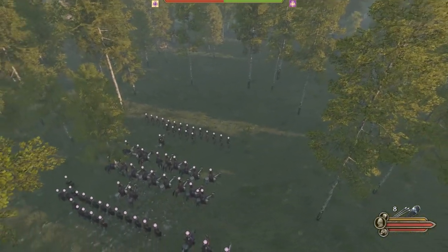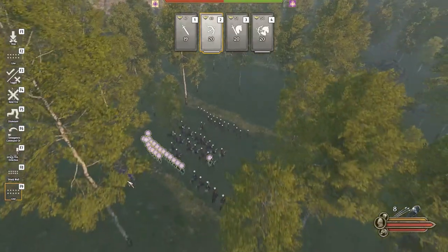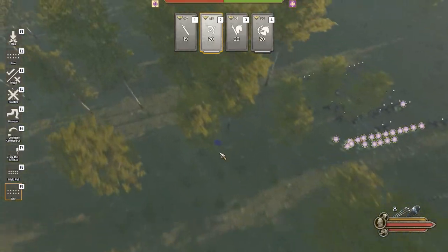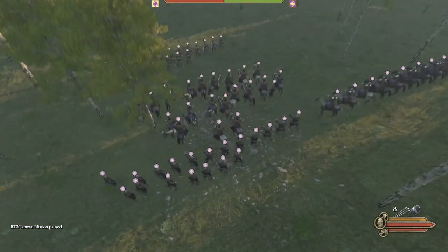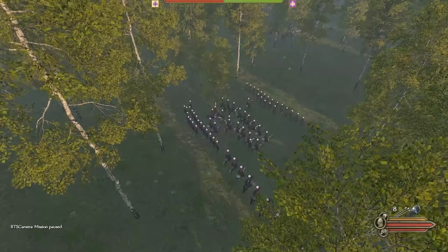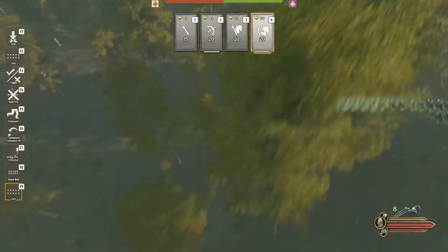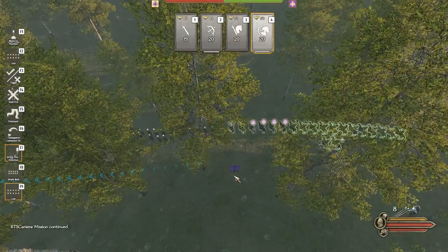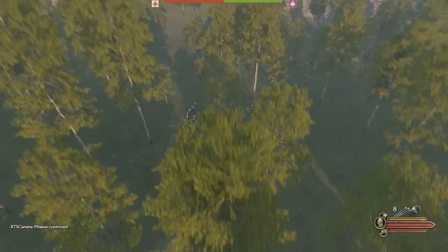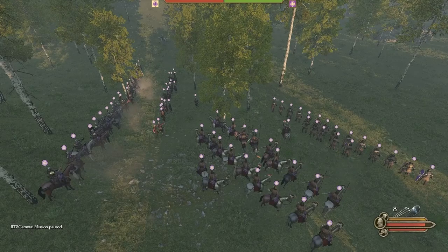Now I can also command my archers and line them up properly — make them into a bigger line like this. You can also just pause everything and then command individually, setting each group up where you want them. From there you basically just let them go at it, they get into their positions and that's it. It's pretty awesome.